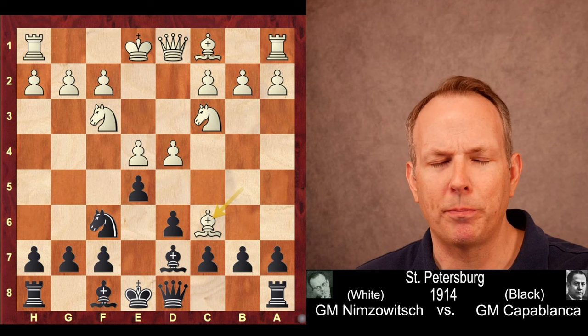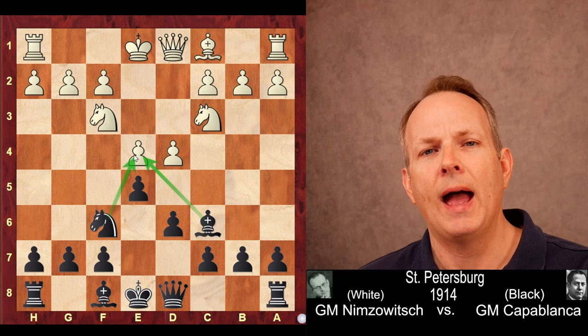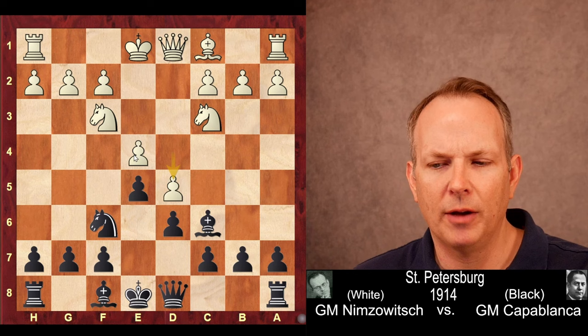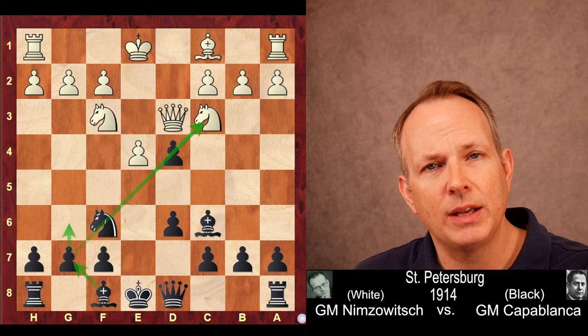Bishop to D7 is played to relieve the pin on that knight. Bishop takes C6 — this gives up the bishop pair, but in return white gets nice control over the center and space in the center of the board. Bishop takes C6, and although Capablanca is threatening the E4 pawn, Nimzovich with the white pieces has won the opening battle and gotten everything he wants, even though black has the bishop pair. Playing D5 to gain space and hit that bishop is tempting, but would be a mistake — the bishop would just tuck back to D7. So instead, Queen to D3 was played by Nimzovich to help preserve that center.